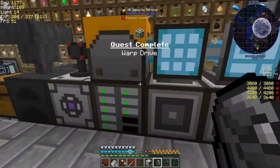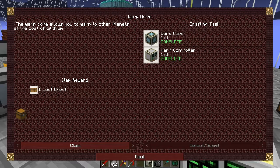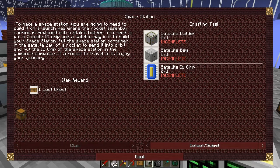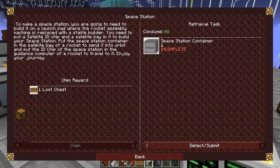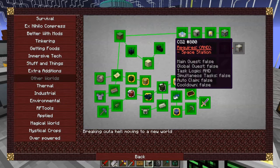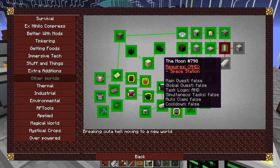So that completed the quest - Warp Drive. Let's look at it. Claim the reward and go back. That opens up the Space Station quest. We've got to do a satellite ID chip, satellite bay, and a satellite builder. To make the space station you build it on the launch pad where the rocket assembly machine is replaced with a satellite builder, put the satellite ID chip in it and the satellite bay to build the space station. That's for another time.